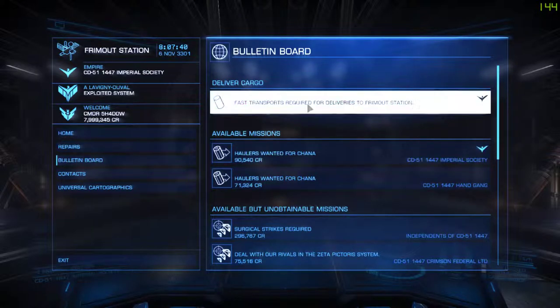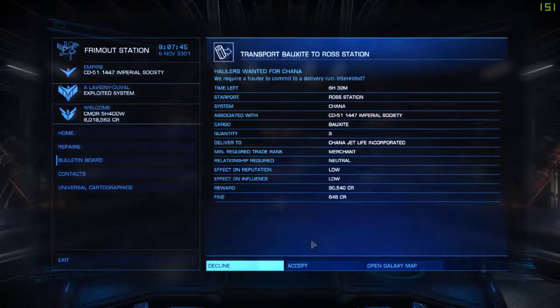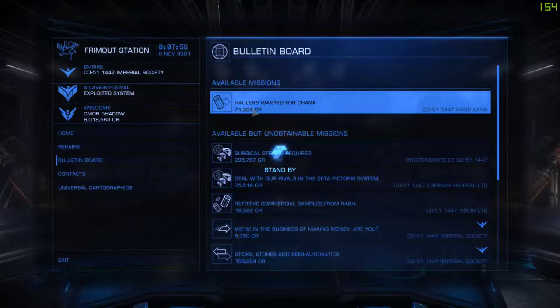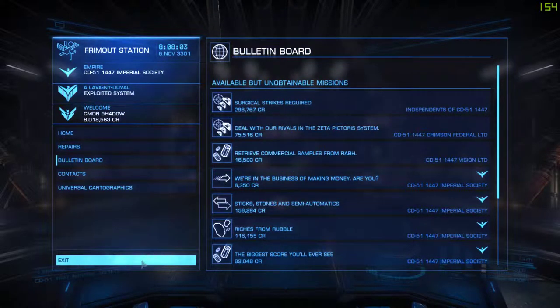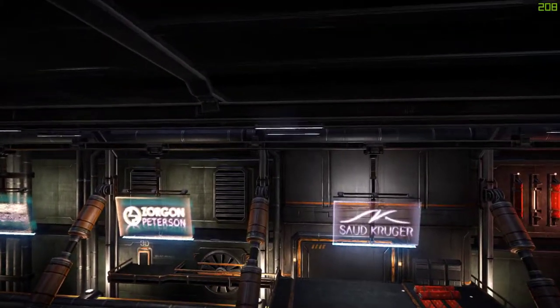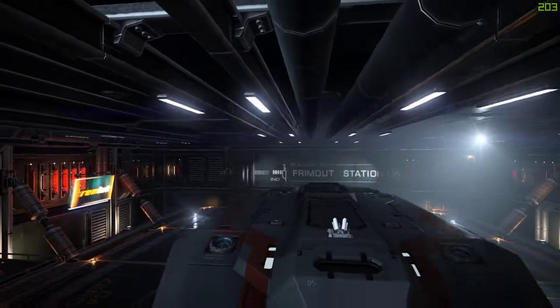One thing I must say about doing transport missions is you might sometimes want to check — see, these are both in the same system, so I'm going to take both of these missions. You might want to check how close the stations are to the jump star, because it's not like the website I showed you in my previous video where you can manually filter how far away the stations are from the arrival point. You have to do a bit of research beforehand with these missions. But anyway, yeah — Type 6, very good workhorse of a ship.